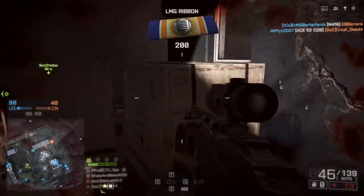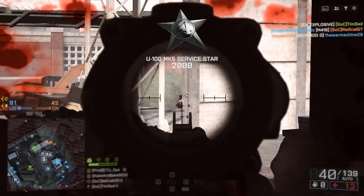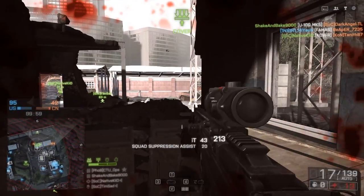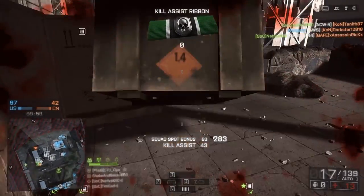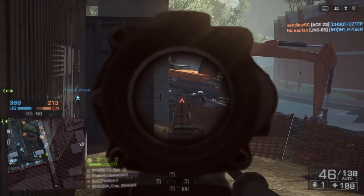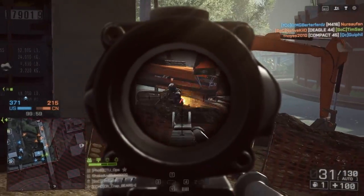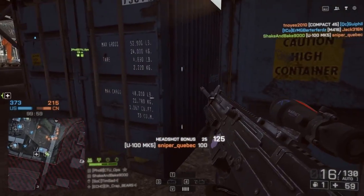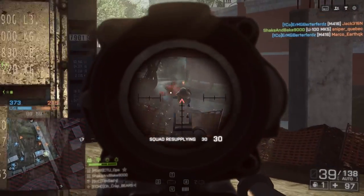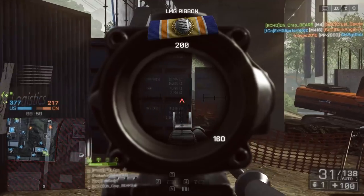As for your kit setup, definitely run an ammo box and drop it often — you're going to be using a lot of rounds at range, putting down as much fire as possible. Throwing down ammo boxes frequently is really helpful for your teammates: it pops up on the minimap, they'll come back, rearm, you'll get points from it, and you'll feel like you're actually helping out your team. As for your second gadget, when I'm not sure what to run I usually go with C4, but if you're running into stiff resistance or long-range snipers on rooftops, you can switch to a mortar or UCAV to deal with those campers.